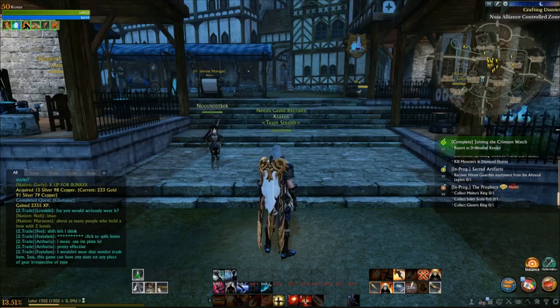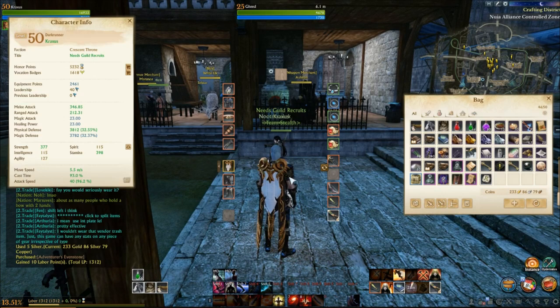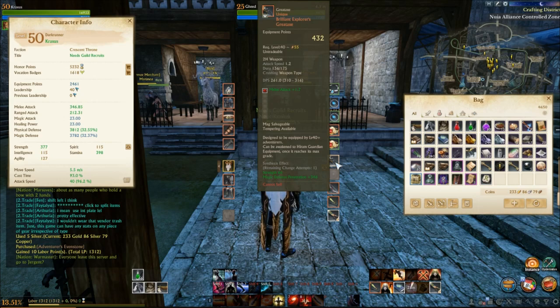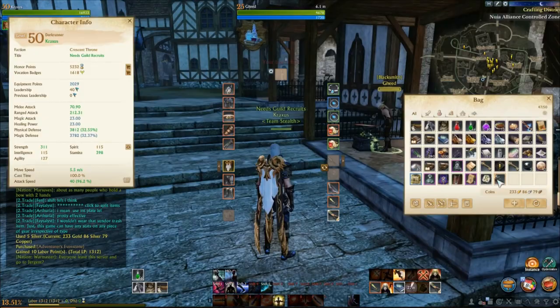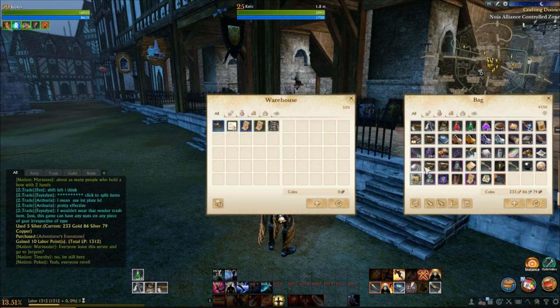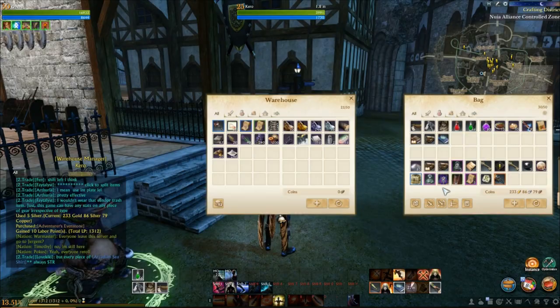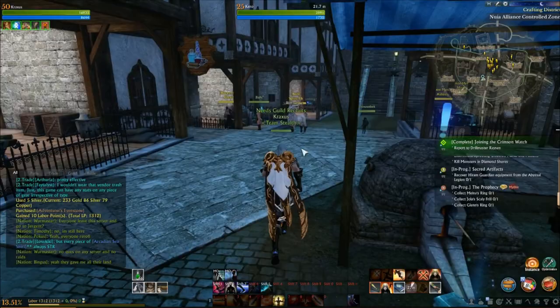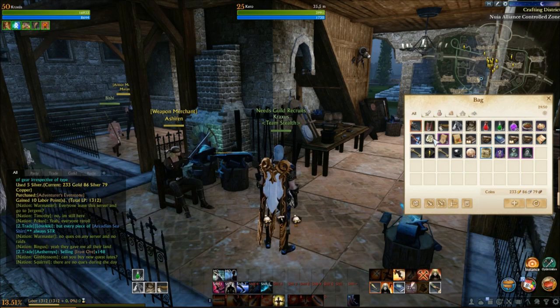What you're gonna see me doing is buying these Adventurer's Evenstones from the blacksmith. What they do is they will break the Explorer's gear down and reward all of those infusions and awakening scrolls that you used on them back into your inventory. After you do that you're gonna lose that Explorer's weapon — in this case I'm gonna be breaking my great axe down because I'm a dark runner and my weapon's my most important piece. So I want to have a Hiram great axe first. You're gonna see that I'm gonna lose my axe, get all the infusions and scrolls back.